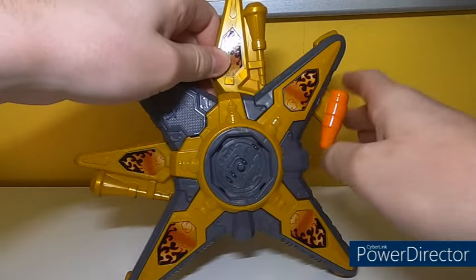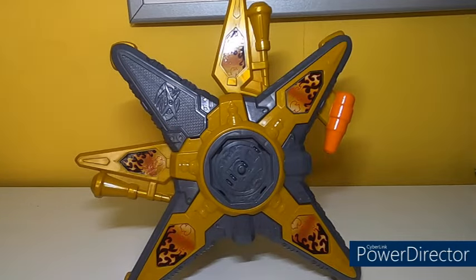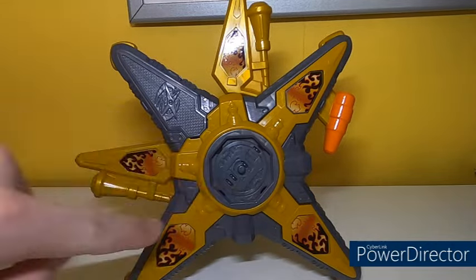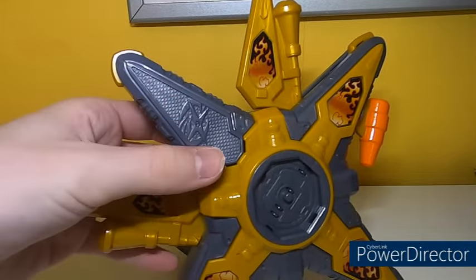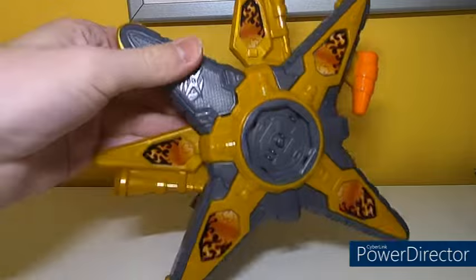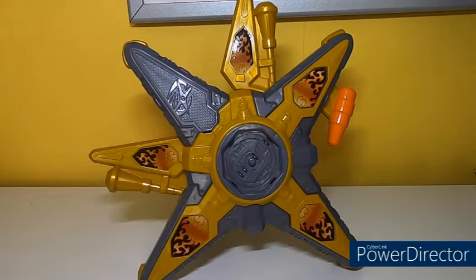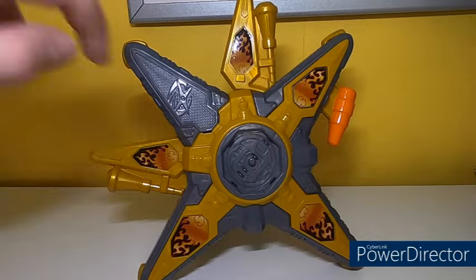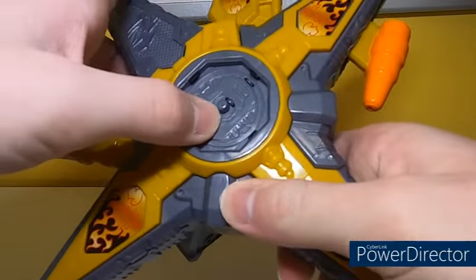These two pieces do something, but we'll get to that in a minute. The original Ninja Battle Morpher had four stickers, one for each blade of the shuriken. This one misses out a blade and replaces it with a molded Ninja Steel logo, but adds more stickers on two other parts — so somehow it ends up with more stickers despite missing one.